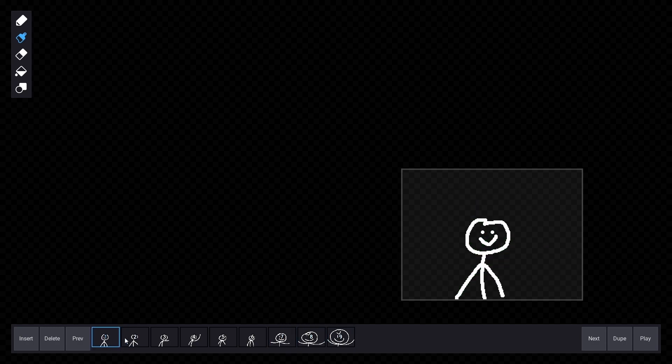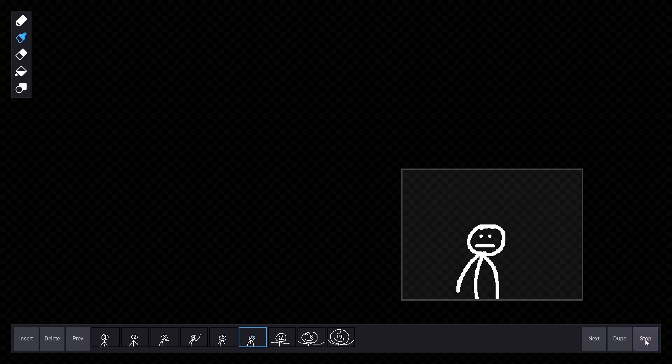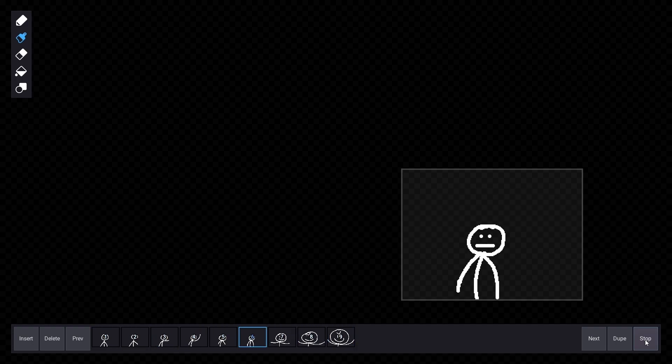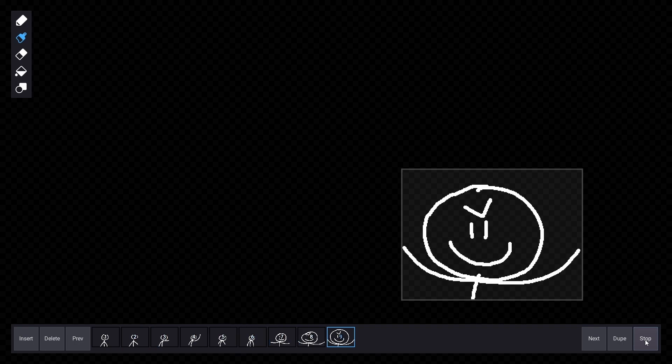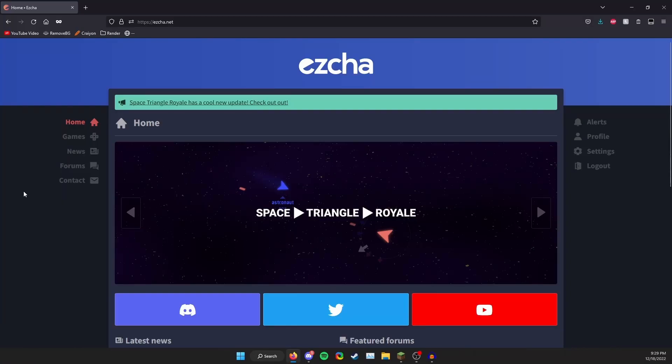Some of these tools don't work — and by 'some' I mean all of them — but it's such a cool concept. Ezcha, if you're seeing this, I hope you finish it. Ezcha.net has so much potential. It could be one of those little websites with a bunch of tiny browser games you can play during school. Space Triangle Royale is definitely something I'd play during school.